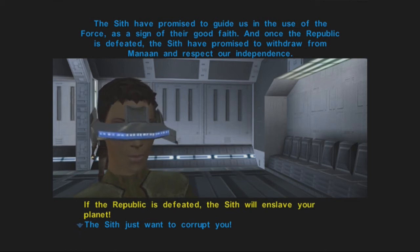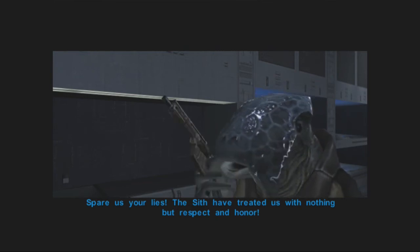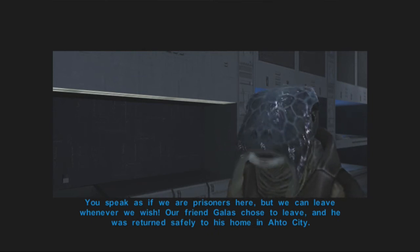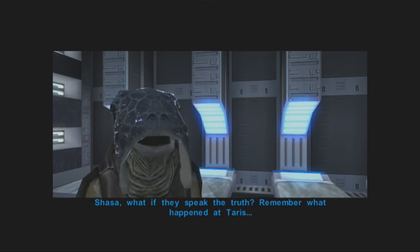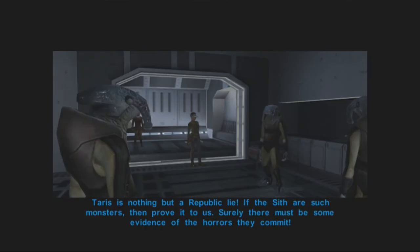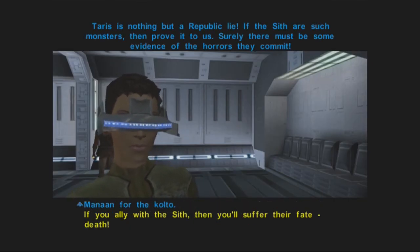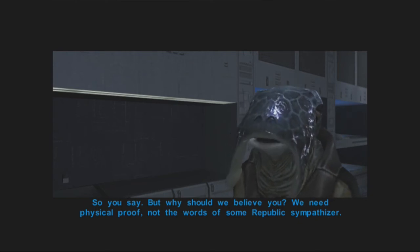The Sith that promised to guide us into the Force have shown their good fate. Now as the Republic is defeated, the Sith have promised to withdraw from Manaan and respect our independence. Oh, that's so cute — she can say that with a straight face. They're gonna waste your planet. Spare us your lies — the Sith have treated us with nothing but respect and honor. You speak as if we were prisoners, but we can leave whenever we wish. Our friend Gallus chose to leave and was returned safely to his home in Ahto City. What if they speak the truth? Remember what happened at Tatooine. We can't convince Sasha yet.